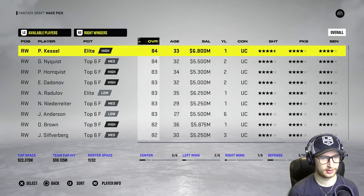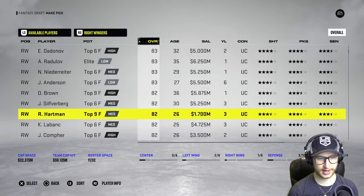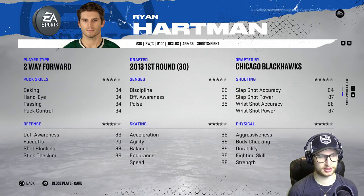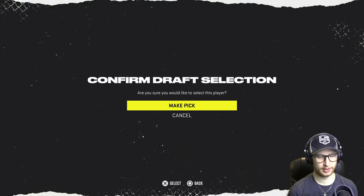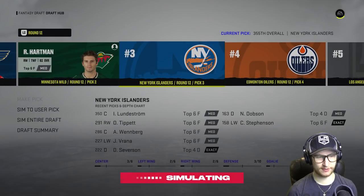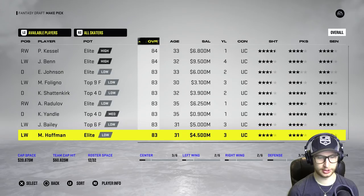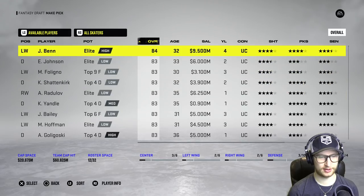We need a right winger pretty bad. I mean, I guess we could just play a left winger on the right side, but they're all making so much. All right, thank you Ryan Hartman — just for being an absolute legend with that contract, I am grabbing you: 1.7 million and 82 overall. That is a good deal if I've ever seen one.